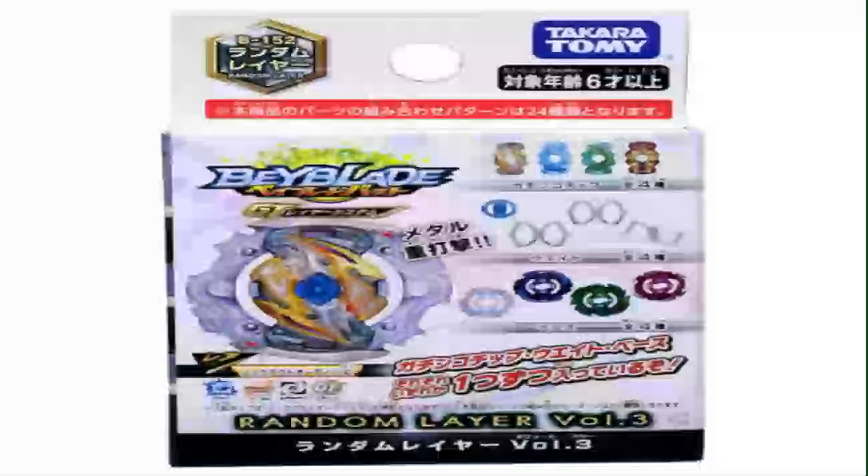Next we have the Random Layer Volume 3. We are getting another Odin, or Odax. We are getting a Knockout Odin. Odin is a really cool Beyblade — it is owned by Orji Gimba. I don't think he's going to own this one because they change all the characters. This comes with the Gen weight, which is cool, and a new layer base called Knockout. So you could have Knockout Valkyrie or Knockout Joker.